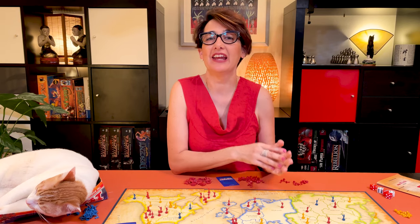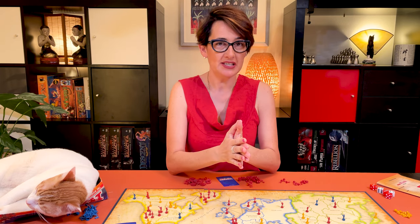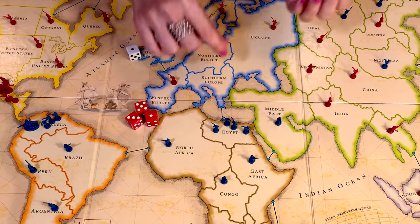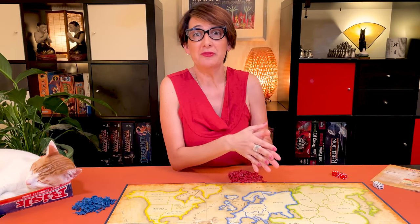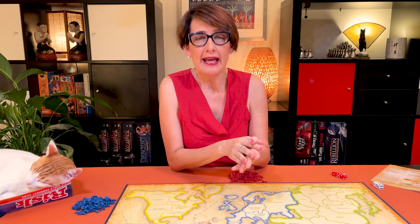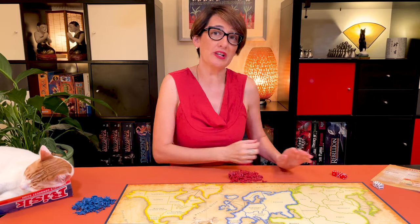Players can attack the neutral player at any time during their turn. The other player will roll to defend. The neutral player will never attack and will never receive reinforcements either. If during the game this neutral player is eliminated, the game goes on until one active player wins all 42 territories. There's another way to play a two-player game, and that involves four neutral players instead of one. It plays the same, except that the active players will get 36 units, and each neutral player will get 24.